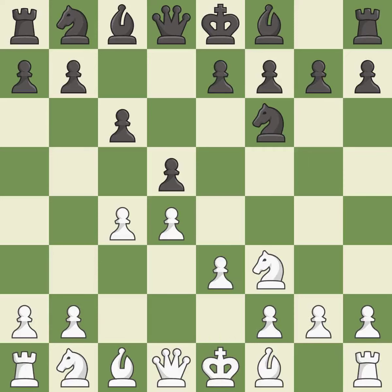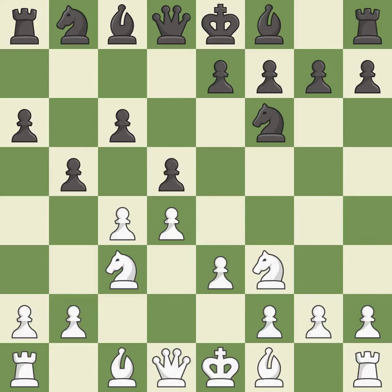e3 supports the d4 pawn and allows the light-squared bishop and queen to develop. a6 controls the b5 square and prepares a potential b5 pawn push. Nc3 develops the knight toward the center, attacks the d5 pawn, and controls the e4 square. b5 takes space on the queenside and attacks the c4 pawn. b3 supports c4 and prepares to fianchetto the dark-squared bishop to b2, where it will sit on the long diagonal.